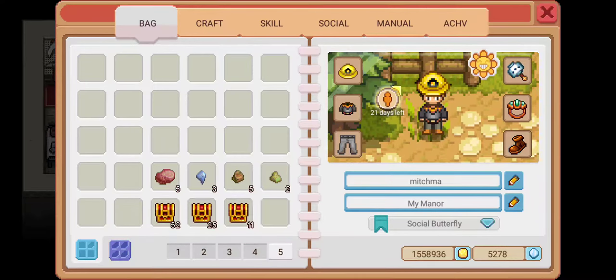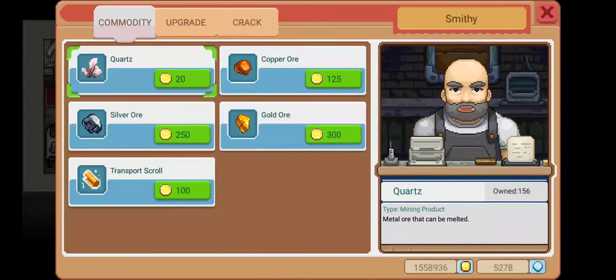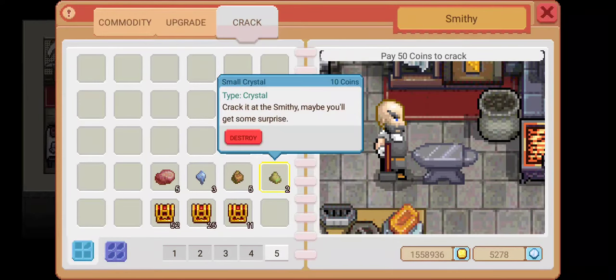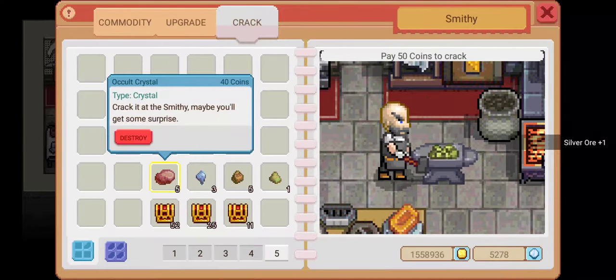So with that being said, here's the smith. We're going to hit the crack tab. Anything grayed out cannot be placed on the anvil, whereas anything colored in can be cracked right open. It takes 50 coins to crack, so keep that in mind. What you want to do is grab the item and drag it to the anvil. You don't want to click on destroy — that's what I've done before and I destroyed plenty of these things without realizing it.